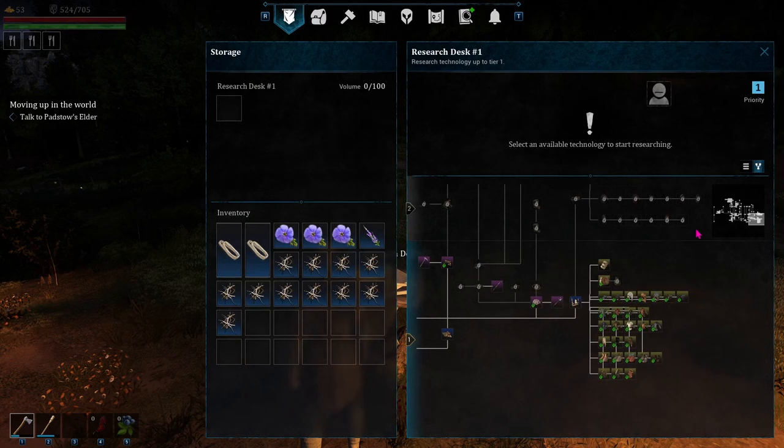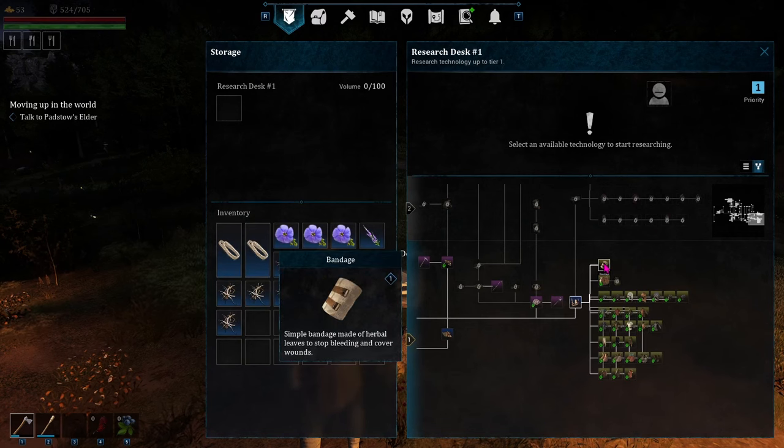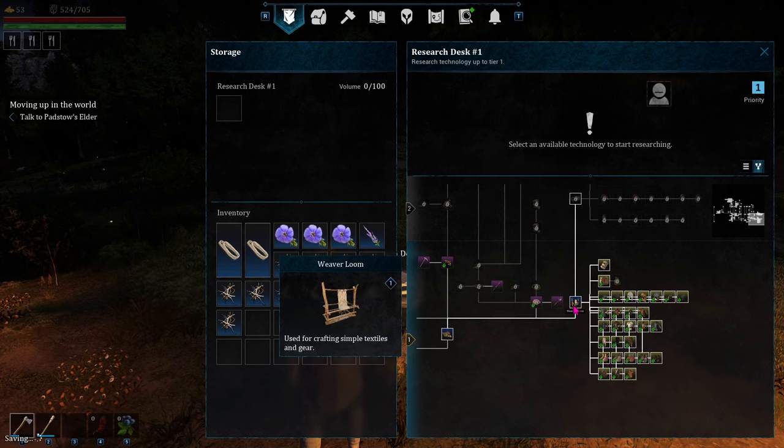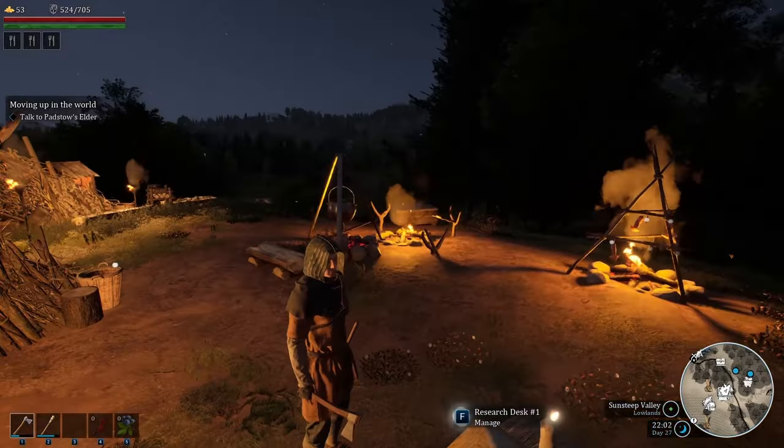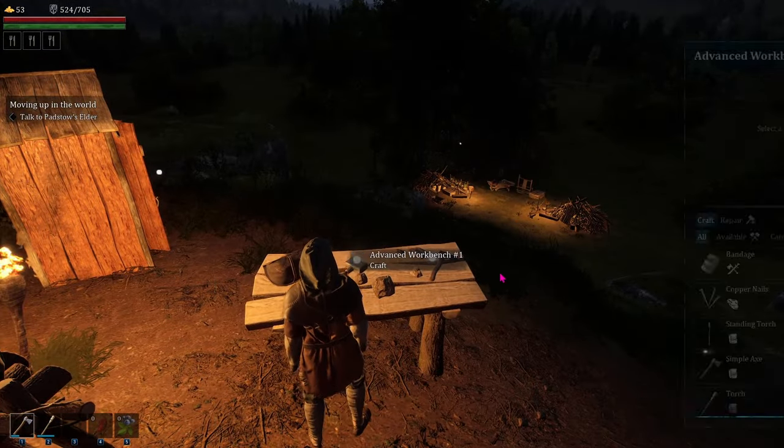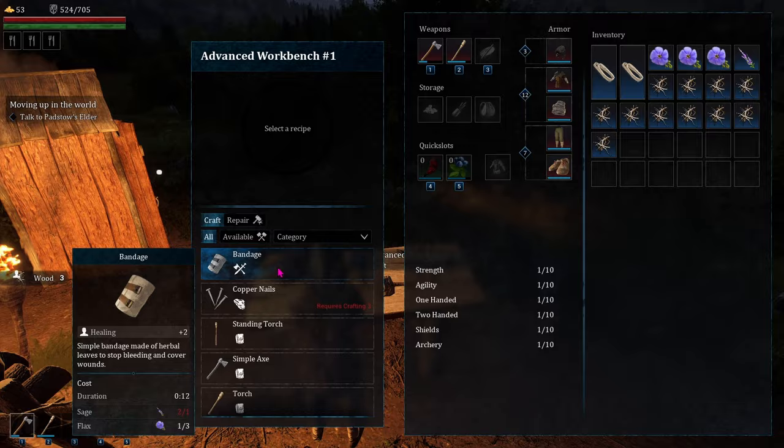Notice that on the tech tree in the research desk, the workpiece you have to unlock to be able to unlock a recipe for a new item doesn't necessarily mean that item is created at that workstation. For example, you have to have the weaver's loom to get the recipe for the bandage. However, the bandage is actually crafted at the advanced workbench.